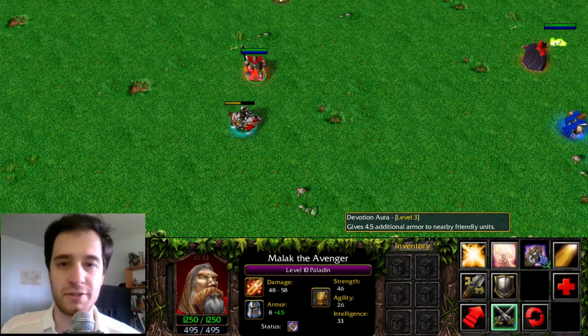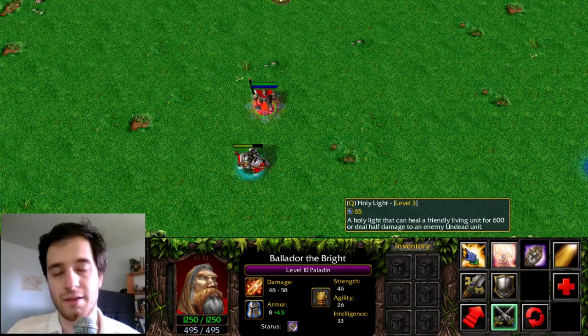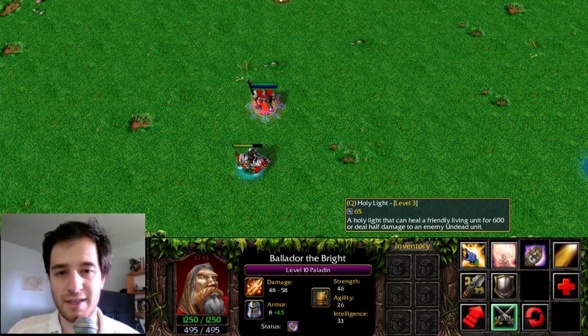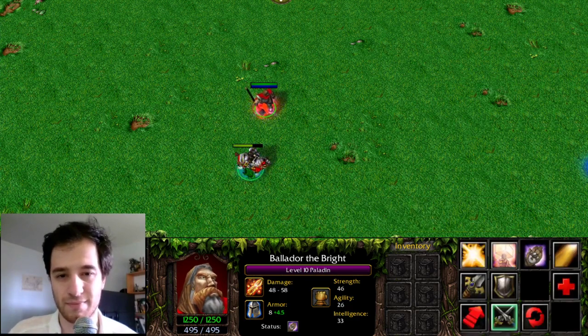The Paladin's Devotion Aura grants armor to nearby allied units and is the basis of Ring of Basilius as well as its upgrades. The way that Holy Light works in healing an allied unit is the inspiration for Purification given to Omniknight.